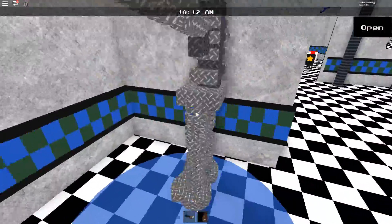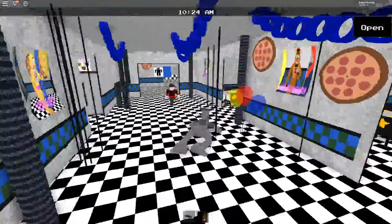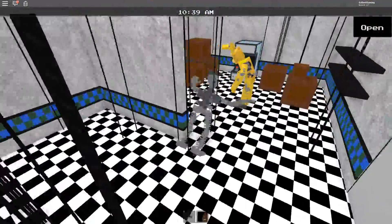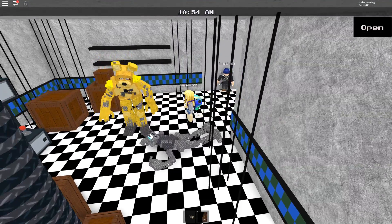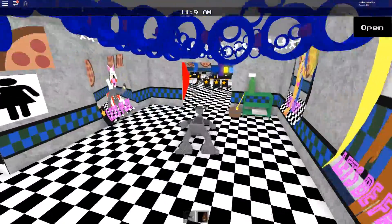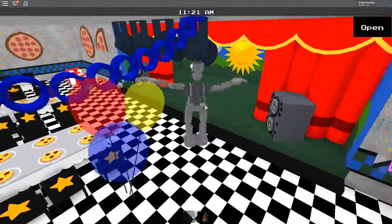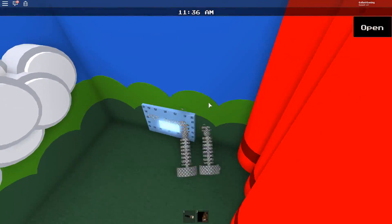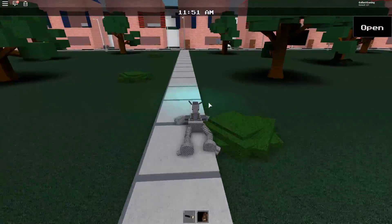Oh, is that slippery? Maybe not, I thought it was slippery. I was supposed to be hiding — oh, what are you doing here? Hey man, just hanging out. I do wish this guy had an option to stand on his own feet instead of crawling — like a second mode, that would be kind of cool. But either way it is a very cool animatronic, and it's only 30 Robux, so why not get it.